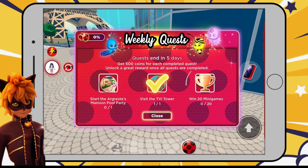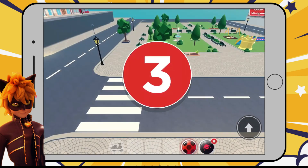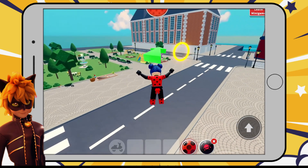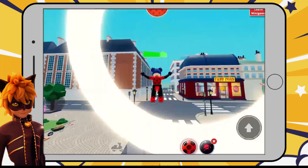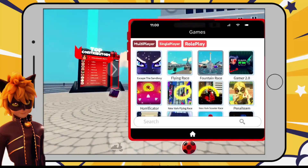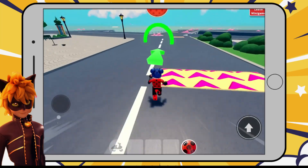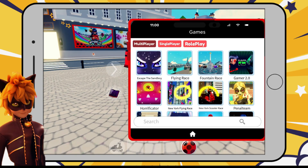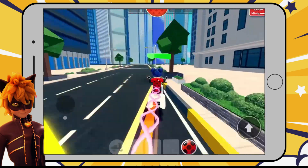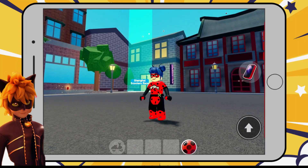Moving on with our quest, we need to win 20 mini-games. Let's start with the flying race. Now let's do the fountain race. Scooter time with the New York scooter race — I can never drive these things straight. Let's take in the sights of Shanghai.